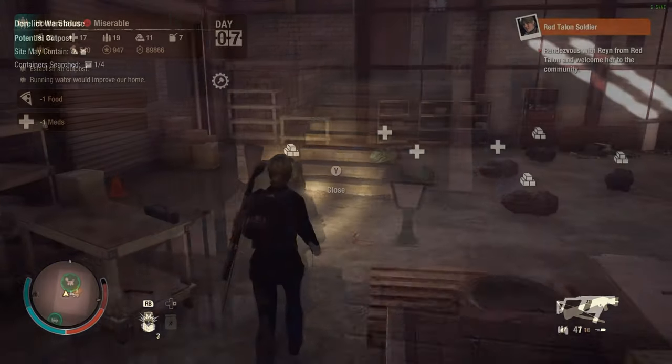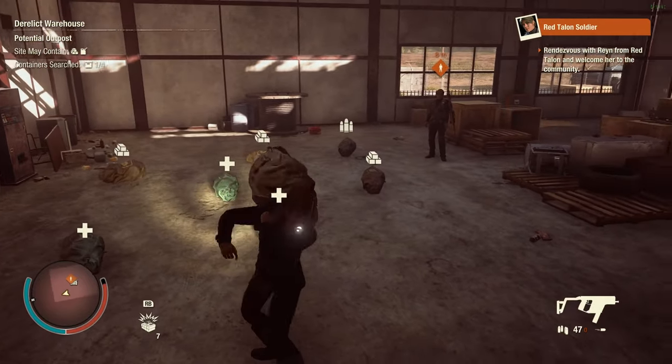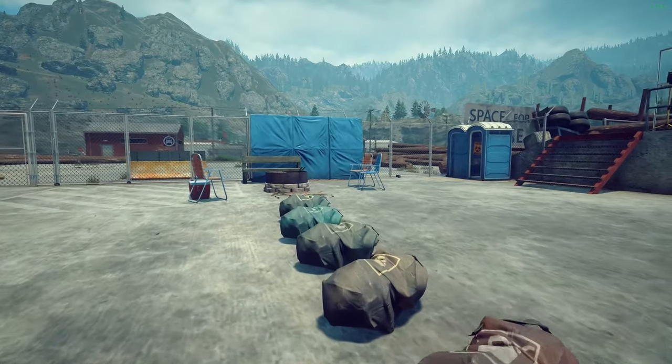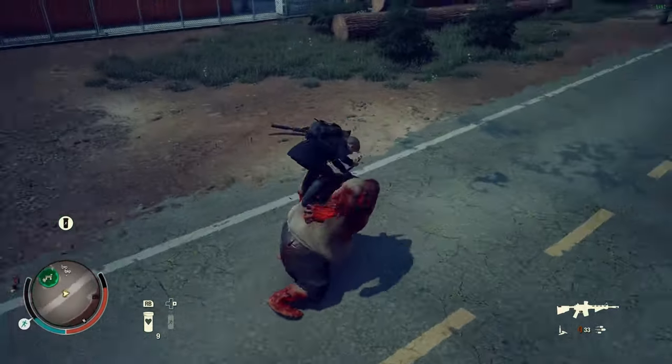Welcome to State of Decay Science. In this guide, we are going to learn practical, infinite and early game strategies to farm resources, influence, parts and rare weapons to make a wealthy community in a zombie apocalypse. Let's get to the science.